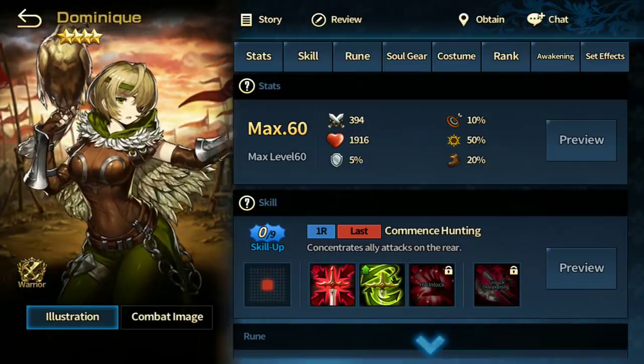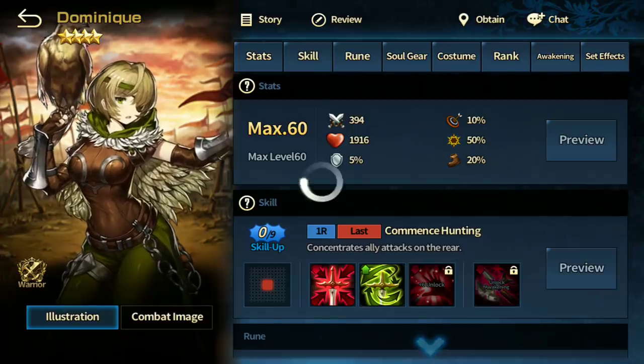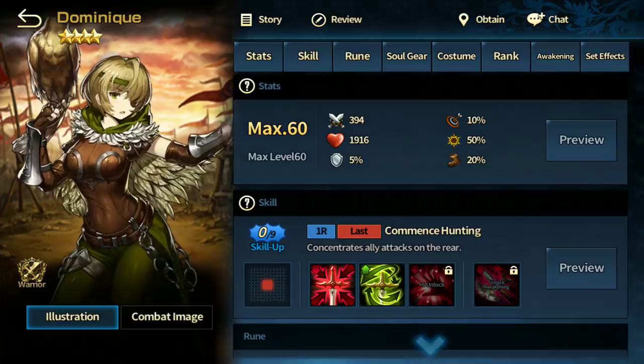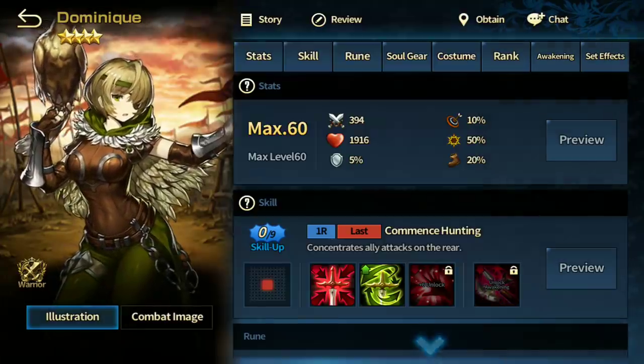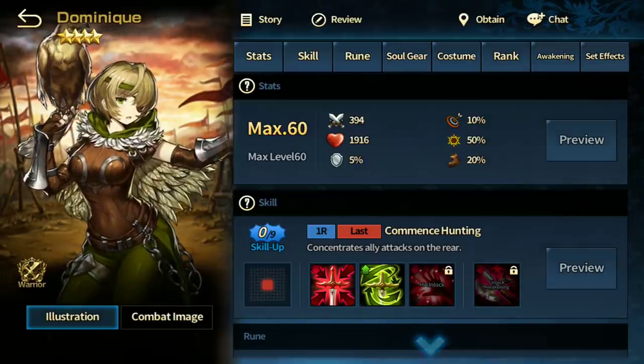Dominic is a unique mercenary exclusive to the mileage shop — she's not worth going for. You'll just be wasting your mileage points on her. She doesn't provide much except concentrated fire, and Maya can do equally as much.